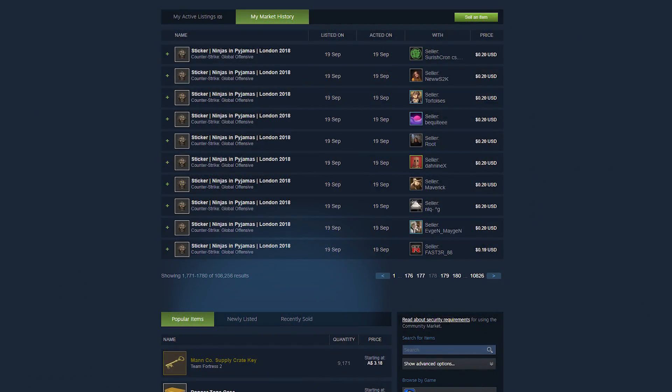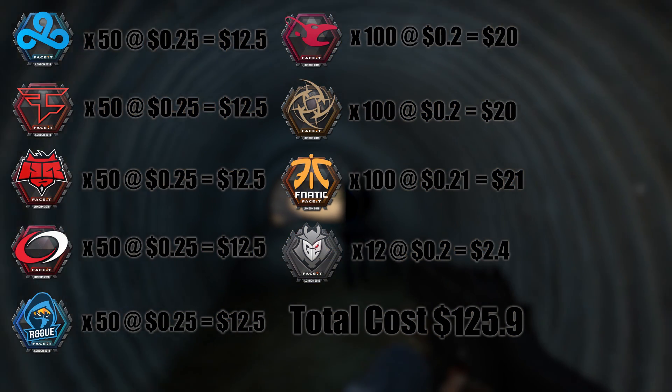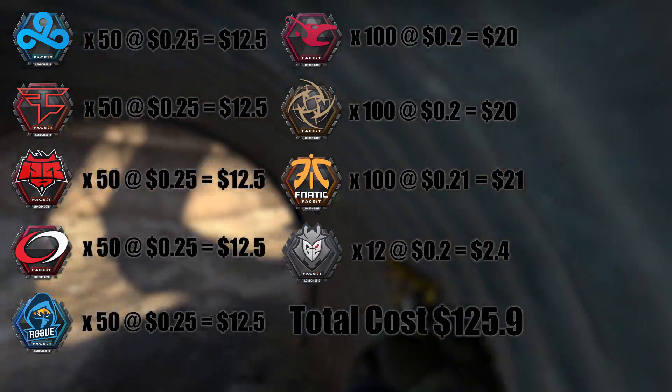NIP, Fnatic, Mousesports and G2 were all selling for around 20 cents at this point, so I bought up a heap of their stickers. Everything else was bought in-game from Valve, and all up I paid about $125.